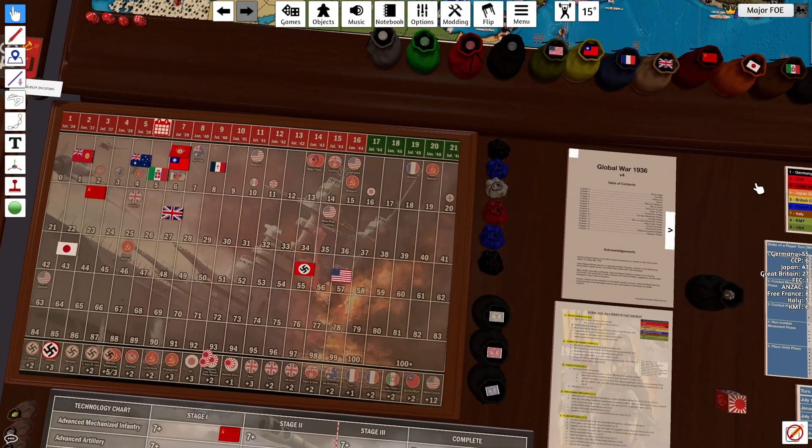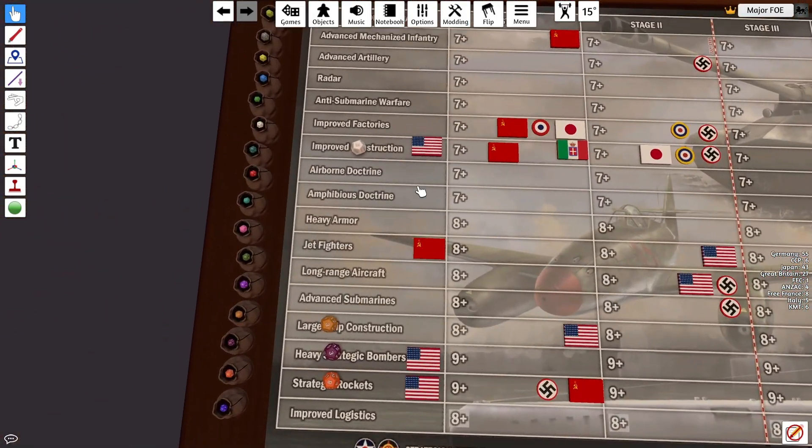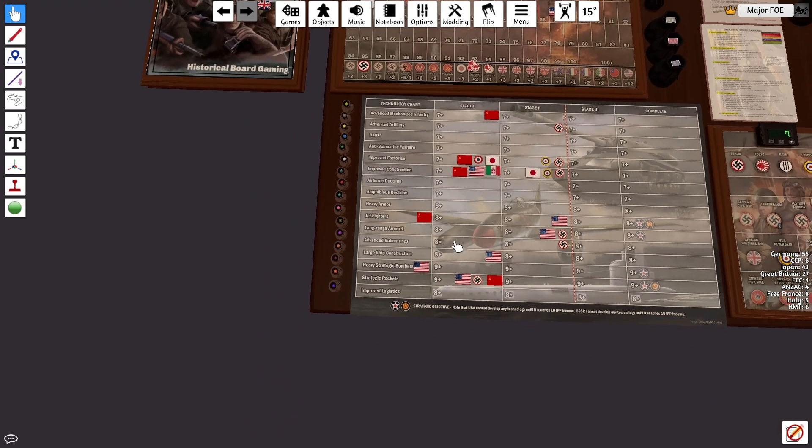On to USA Tech Rolls. We have 4 factories still, so we'll go for improved construction, large ship construction, heavy strategic bombers, and strategic rockets. Results: 12 - improved construction goes to stage 1. 2 - nothing. 3 - nothing. And 9 - strategic rockets goes to stage 1. Two out of four. Not bad - 50/50.